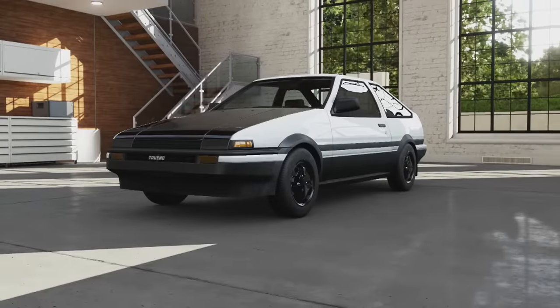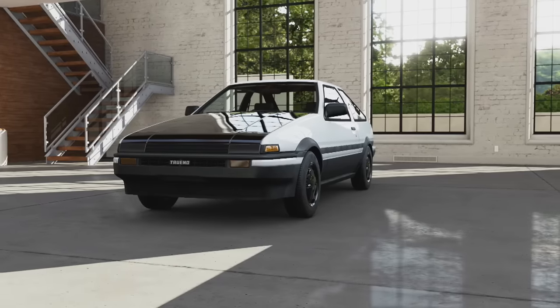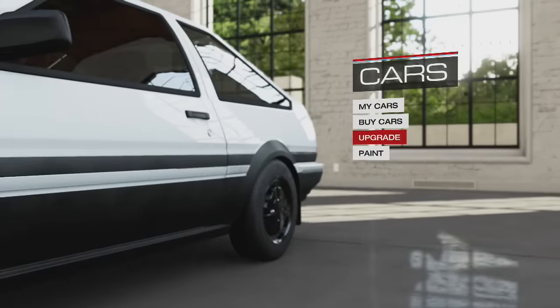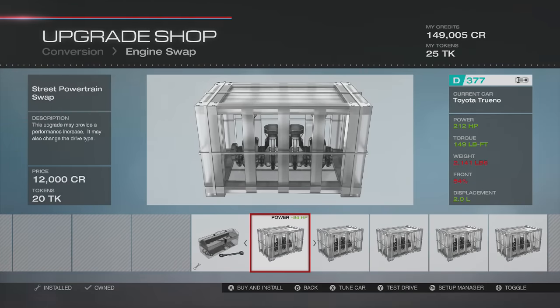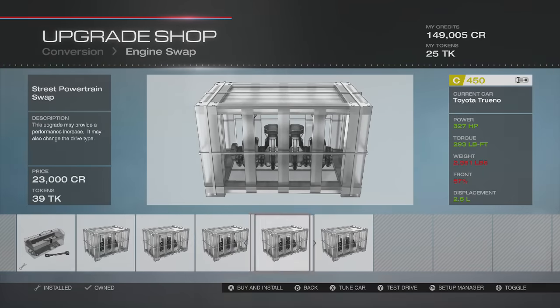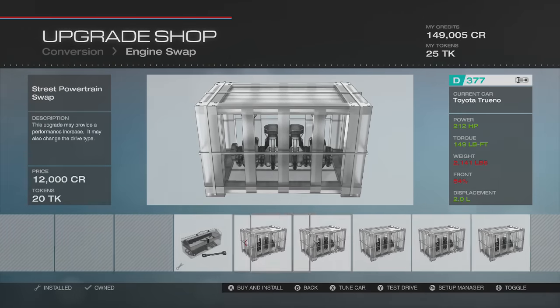Can't wait to upgrade this thing and see what engine swaps they give me. They're going to give me some pretty crazy engine swaps. I don't know which ones exactly — they're probably going to give me the option of a V8, but I don't know if I want to put a V8 in this thing. Let's head to Conversion and check the engine swaps. We've got a 2L, a 1.6, a 5.7 which is the LS1, a 2.6, and a 3.7L — I know the 3.7L is a V6. Not sure which ones the others are.